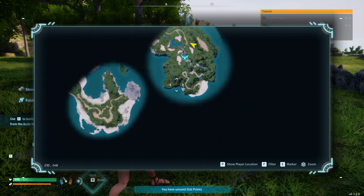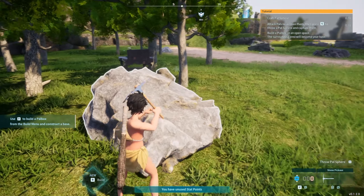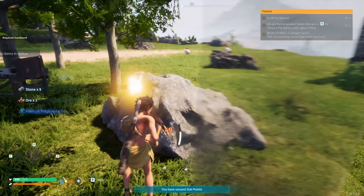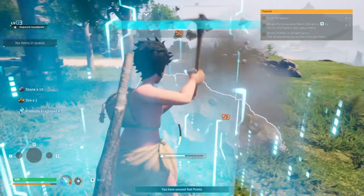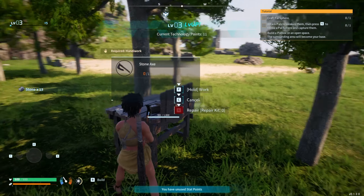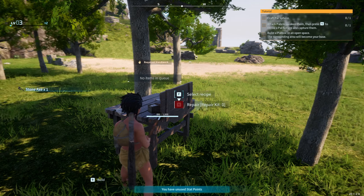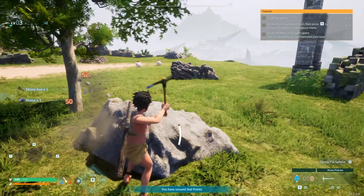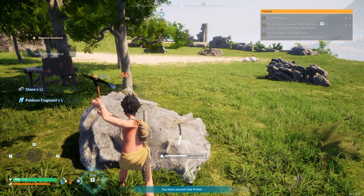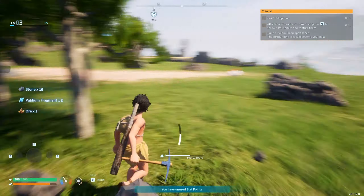Right here is one fast travel point I unlocked. I can fast travel to any other one I potentially find in the world. When you're at your base, your base becomes a fast travel point as well — that pal box you put down, you can fast travel to and from that. So it's quite amazing. I suggest finding an aesthetic place to live, somewhere you'd like. But you do have to take flatness into consideration. Your pals aren't the smartest — they have a hard time traversing uneven terrain.